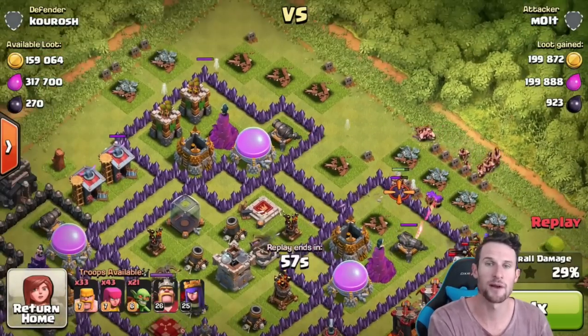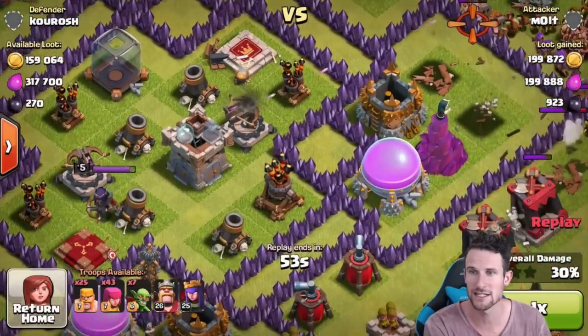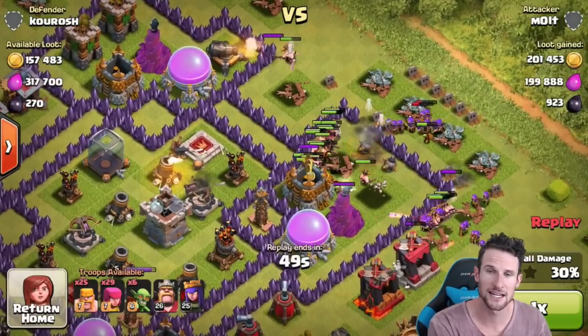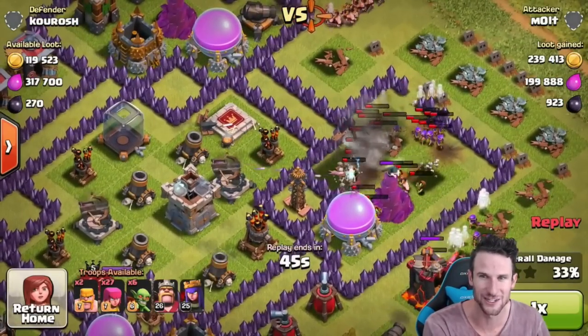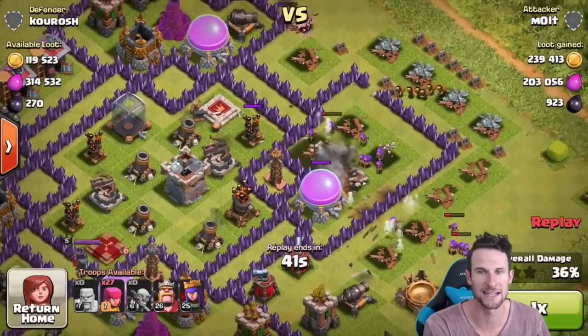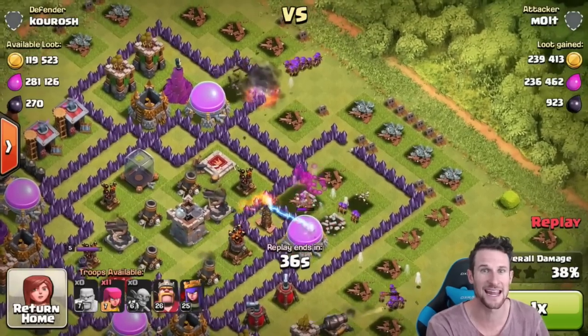We're going to send in some barbarians up here, down here, so on and so forth. We want to try and get to these storages right here. So we've got our goblins going in — they're going to take all those storages out really, really quick. The wizard tower thankfully is focused on the outside of the base. We're going to come in, take out the majority of that. We got all these barbarians up here taking out that cannon.